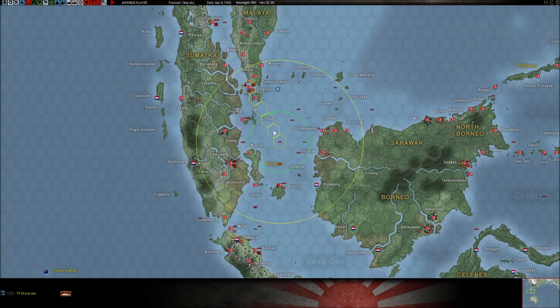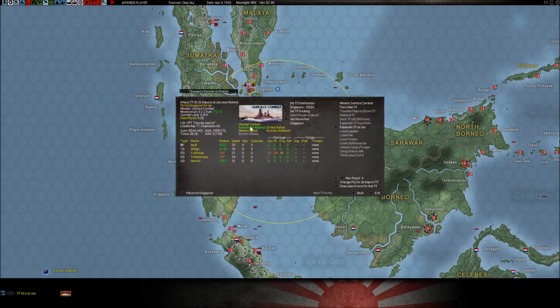Do you see the green line? The green line shows you how far the task force moves in a 12-hour pulse at the current speed selected. The green indicates cruise speed and the yellow would be full speed. You have to be careful when you change speeds because your fuel consumption goes up dramatically. At mission speed and cruise speed, that's how many total grids this task force can move before it runs out of fuel.